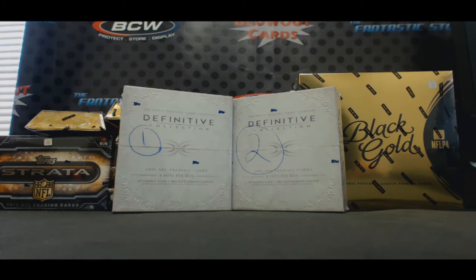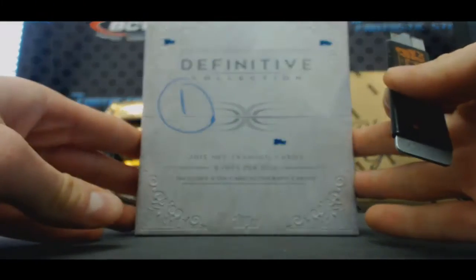Alright guys, this is part one of our 2-box 2015 Topps Definitive Collection football reverse draft hit break. We're drafting this one with our predetermined draft order 1 through 8. Good luck!